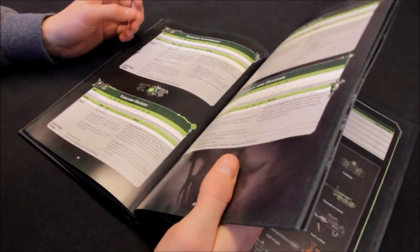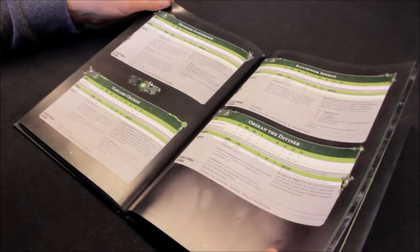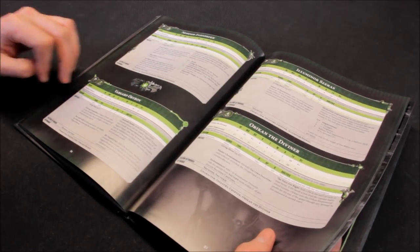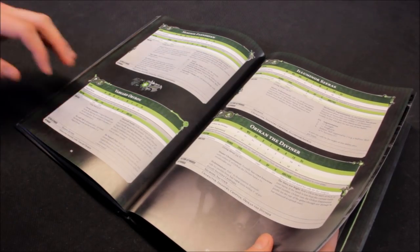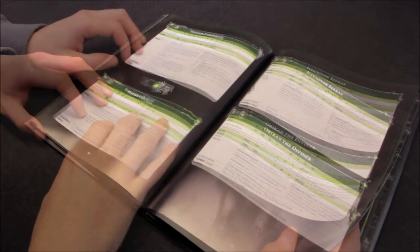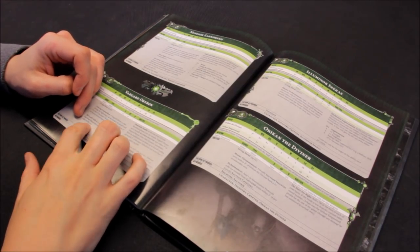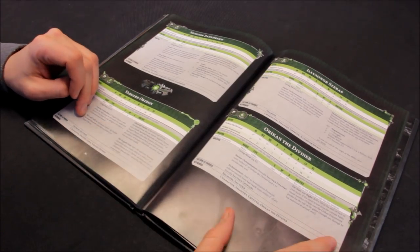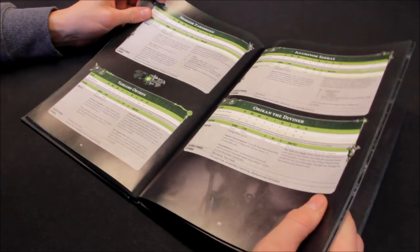Next, Vargard Obyron - he's pretty good, and he costs 140 points, so pretty cheap. He has living metal. Cleaving Counterblow: if Vargard is slain during the fight phase, do not remove this model until the end of the phase - he can still fight in this phase if he hasn't already done so, so he always gets to fight. Then the Lord's Will: reroll wound rolls of 1 for friendly Sautekh infantry units within 6 of Vargard - pretty helpful for shooting and combat.